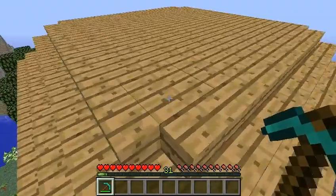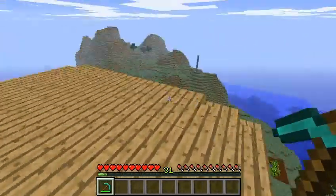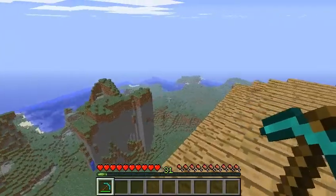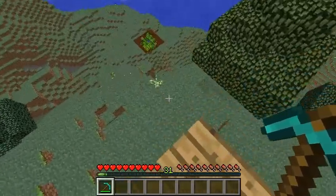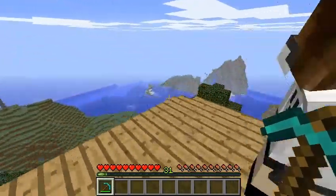I'll give you guys a little bit of a tour of our little area. So if I go up to the top of the house, you can see we've got a little bit of a settlement built out here. We've got a couple of trees we planted, and we've got those saplings which we have yet to bone meal. We've got a pretty nice looking mountain biome, and we've got ourselves a little wheat farm going.